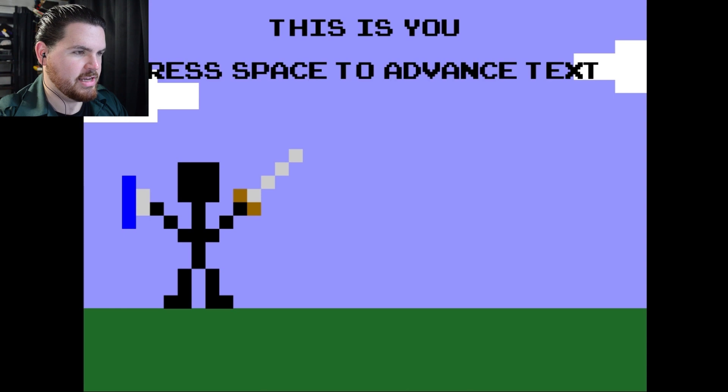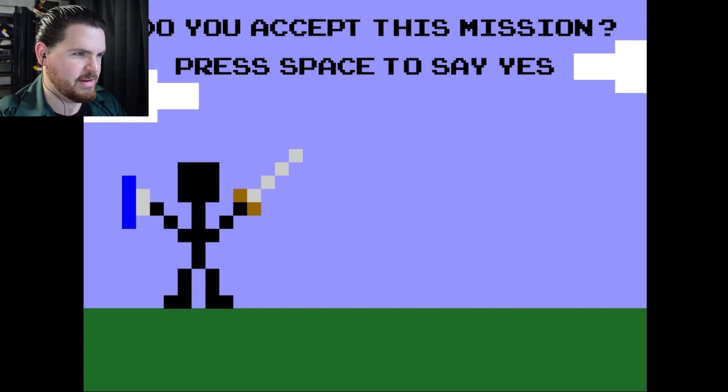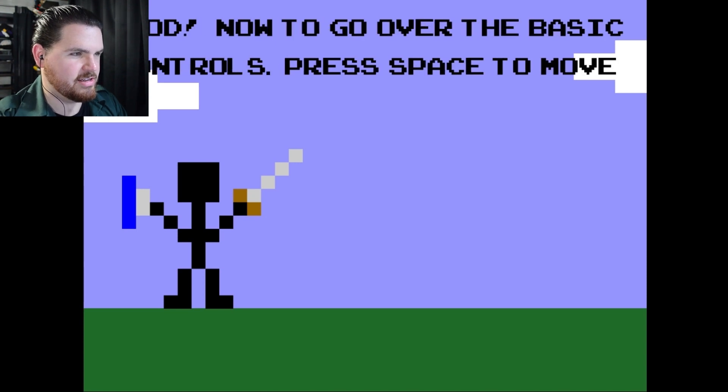This is you. Again, as I said, amazing, amazing graphics here. So press space to advance text. Your job is to rescue the princess who was kidnapped. Do you accept this mission? Press space to say yes. Good — now to go over the basic controls. Press space to move and we're moving.